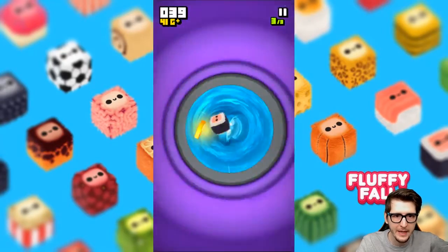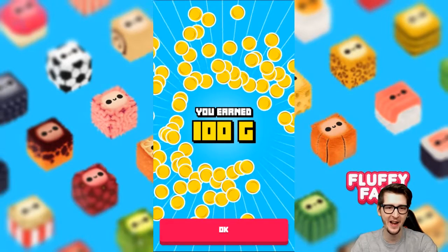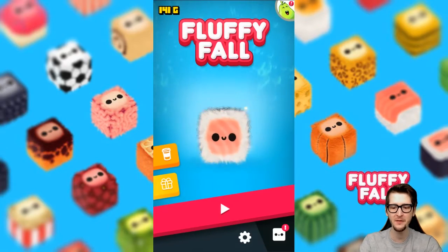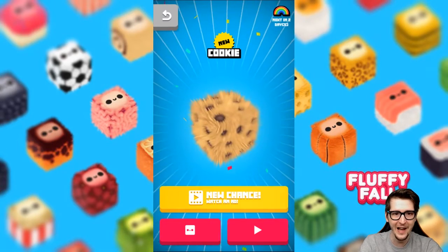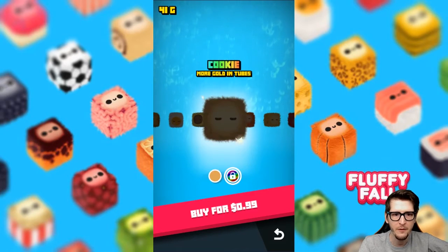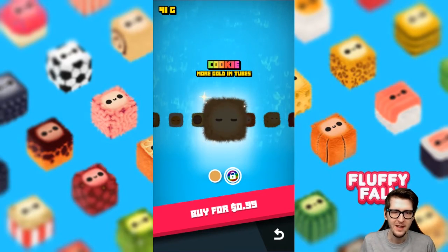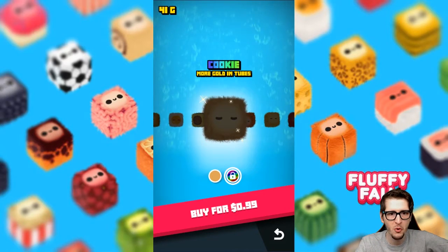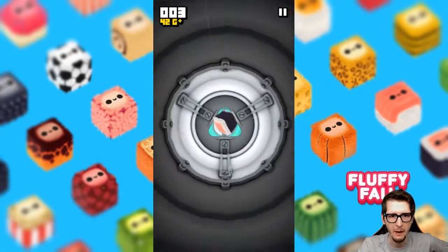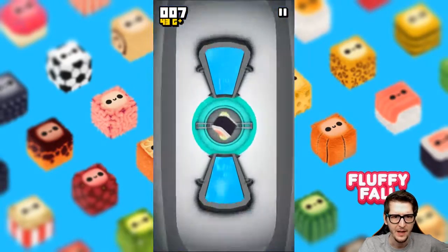Now I'm hitting ice obstacles on accident because I'm not that great at this game. 59 was our high score. Alright, I just watched yet another ad so I could double the gold and get a hundred gold, because I love collecting these fluffies — I love seeing the different variety. Oh my gosh, look at this thing! See, this is the normal version, then we hit this — more gold in tubes — so the sparkly rainbow version definitely gets you more gold. Let's try to beat the high score of 59 — last time we got to like 42.